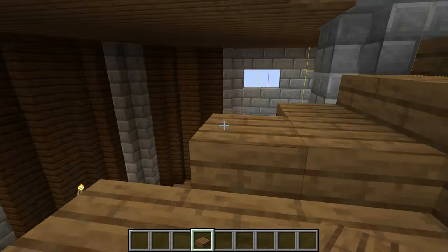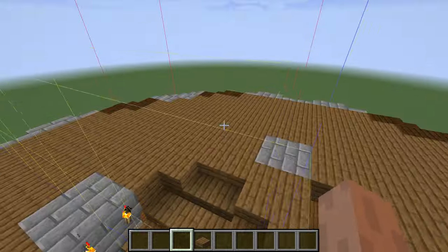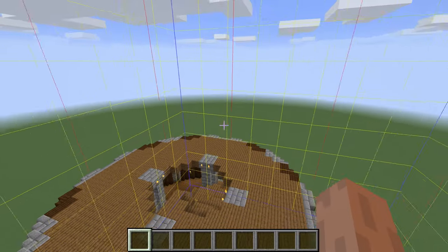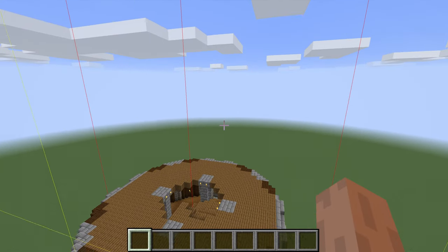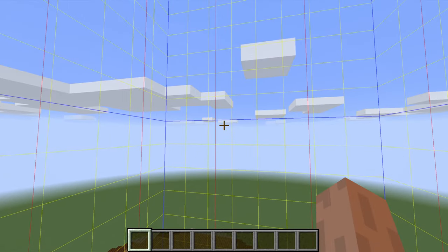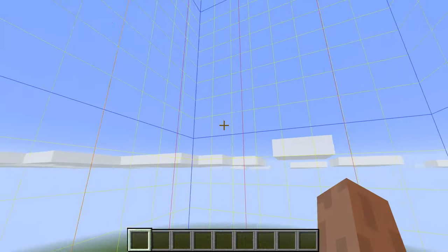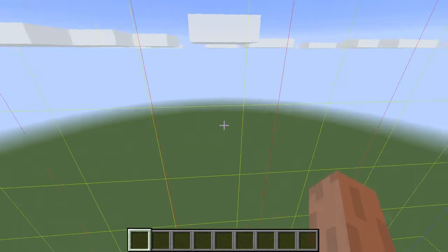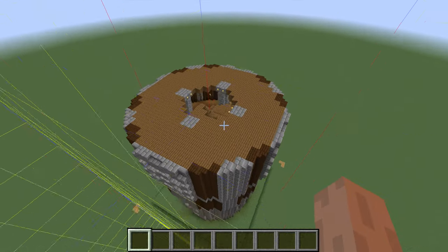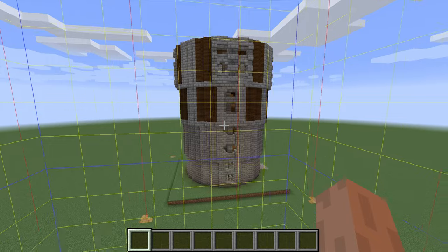I'm pretty impressed with it. There are just a few minor things with the stairs — they're not always going to be perfectly even. We can carry on where we left off. We have this chunk from here to here, and this chunk right here. Basically this line is where we're going to stop building the tower; we'll have the roof and everything, but we're about halfway now.